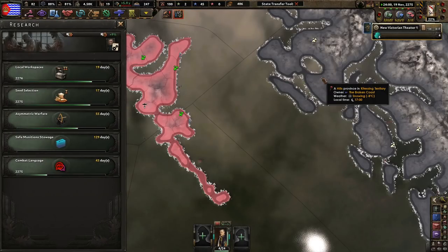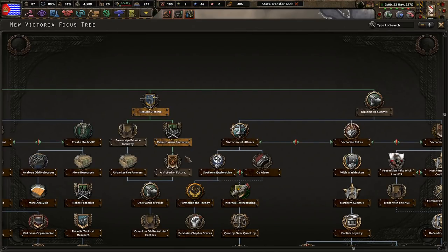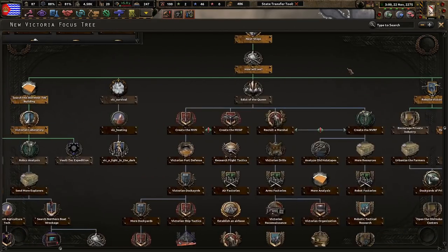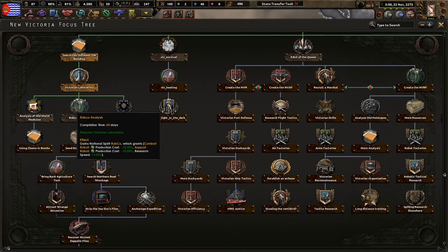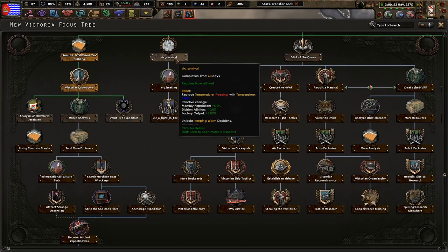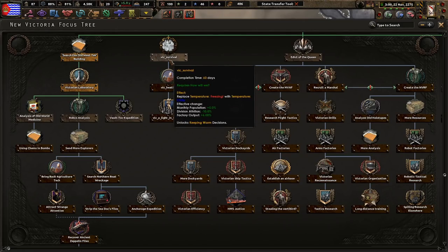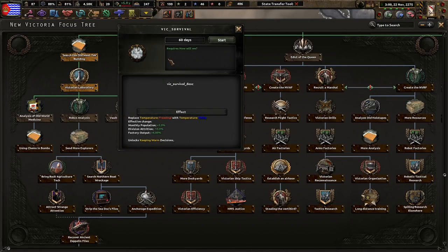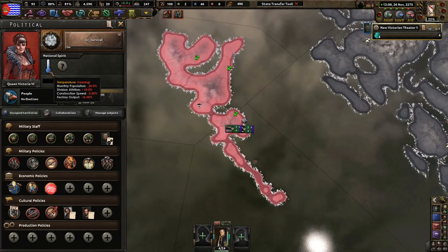Maybe do some naval warfare first, just in case we might encounter some enemy ships — I really don't want to lose the ships we have. Rebuild arms factories, a Victorian future, Dockyards of Pride. Let's do Edict of the Queen, or Analysis of Old World Medicine, or RobCo — more research speed is always nice. We could really use water and electricity. More factory output — let's do Vic Survival Desk so we get 6% more factory output, more monthly population, and a little bit less division attrition. It must be freezing in November in this part of Canada and Alaska.